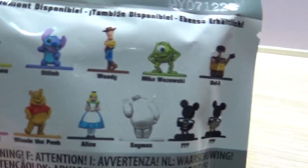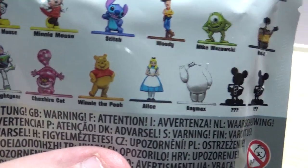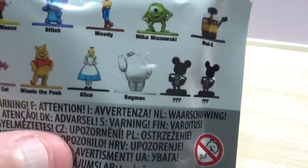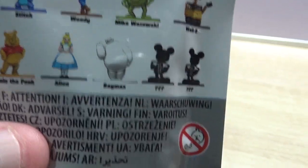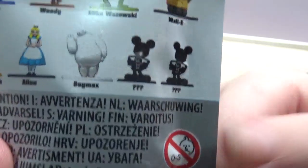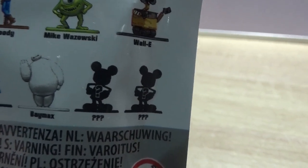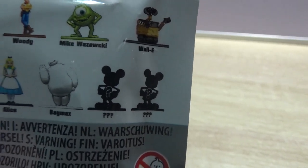So you could get Mickey Mouse, Minnie Mouse, Stitch, Woody, Mike Wazowski, Wally, Buzz Lightyear, Cheshire Cat, Winnie the Pooh, Alice, and that one from Big Hero 6 - Baymax. And then there's two mystery ones which from the shape of them could be from Toy Story.